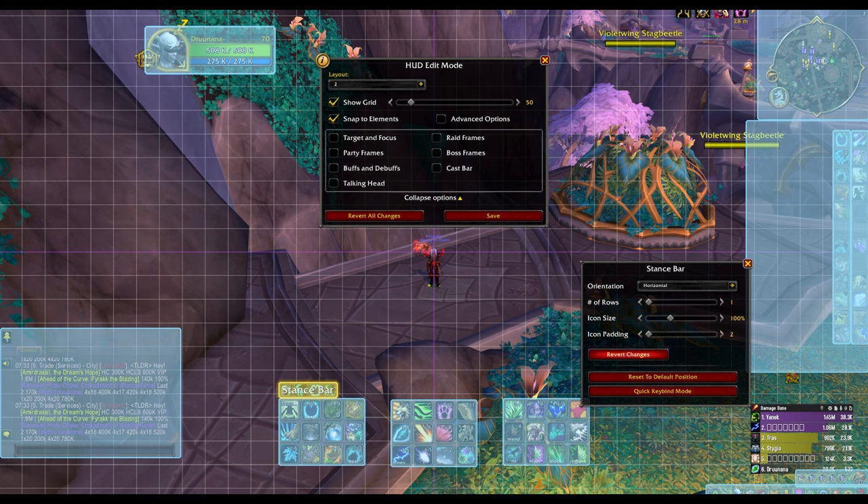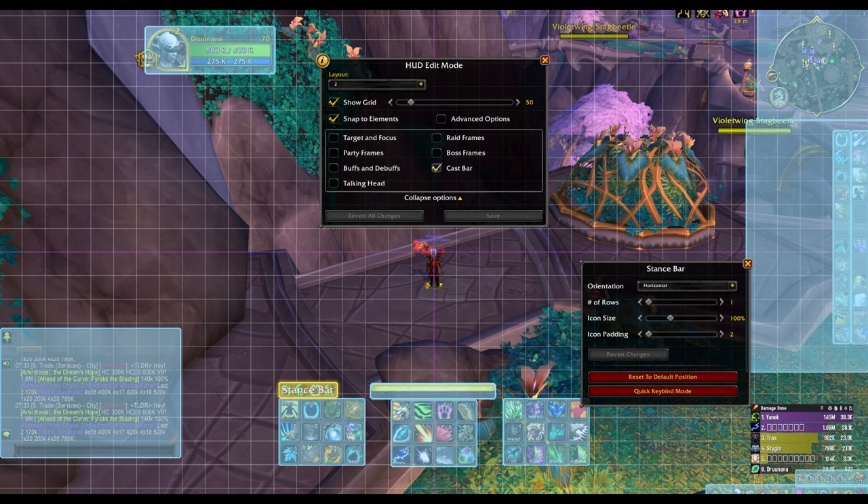To avoid clutter and confusion, consider grouping your abilities logically on all of your characters. For instance, have all of your offensive abilities on one side and defensive on another. Addons like MySlot or WeakAuras can help you create a clean and organized UI that complements your keybind setup.